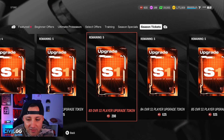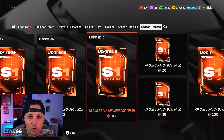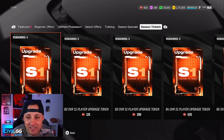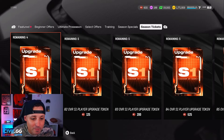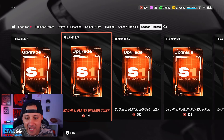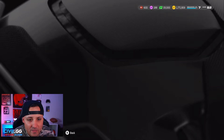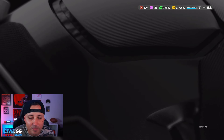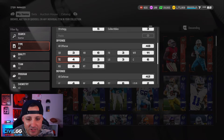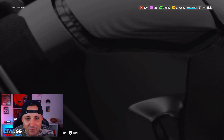Now you're seeing the 81, 82, 83, 84, and 85 overall Season 1 player upgrade tokens. These are going to be the best way to spend your season tickets because they make your team better, and you can earn 85 overalls completely free in this game. You get one right off the bat — that's going to be CMC. You don't necessarily need to use him on CMC, but he comes with something very important.